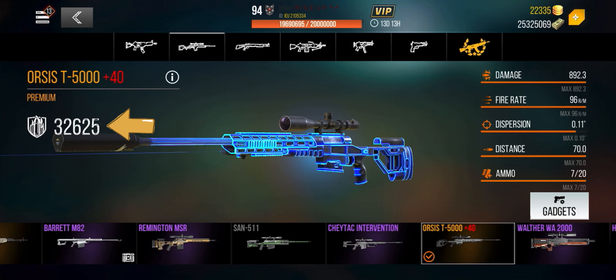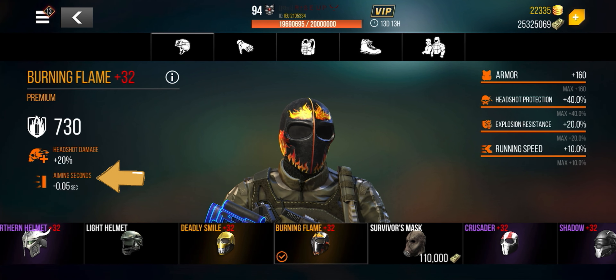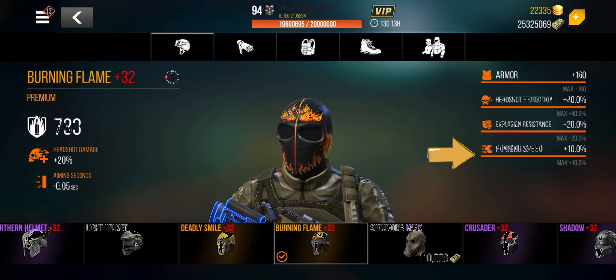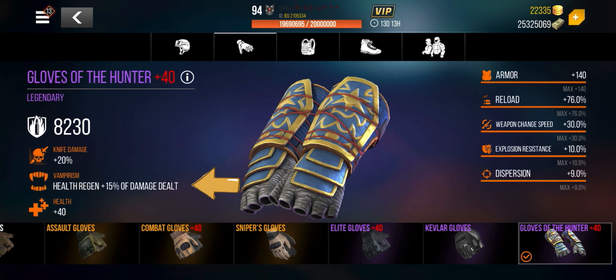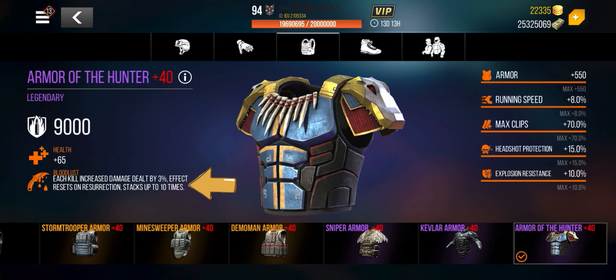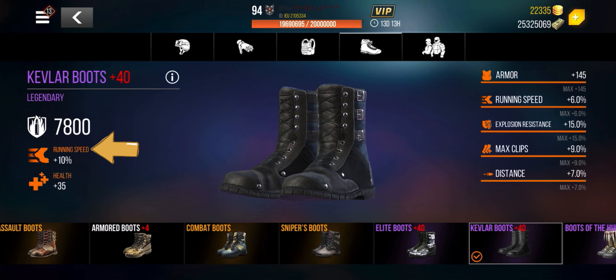We're going to use it with the Burning Flame Mask — it gives us plus 20 headshot damage, which is a huge help, and also increases aiming speed and running speed. We'll use the Gloves of the Hunter for the vampirism — that's a huge help, which is why I recommend these gloves. We're also going to use the Armor of the Hunter — plus 65 health and bloodlust, which continues to increase damage as you get kills. And of course the Kevlar Boots — the fastest, at plus 16 running speed.